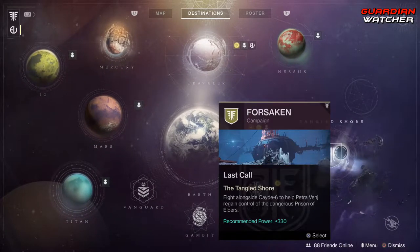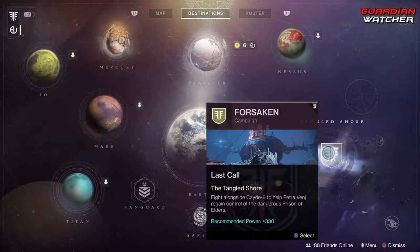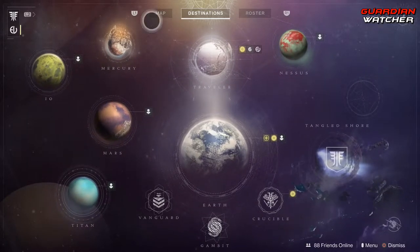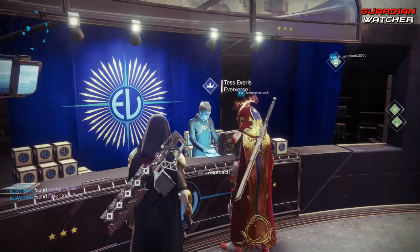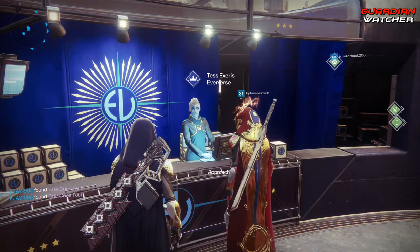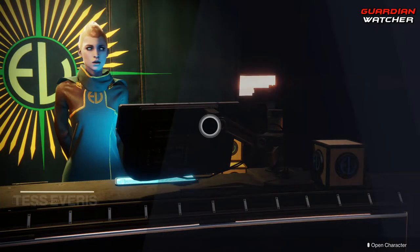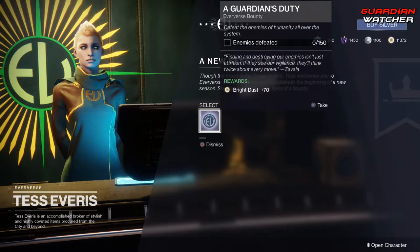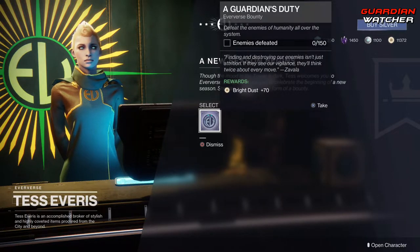We do have the Tangled Shore available to start the campaign — you can start it at 3.30. Let's go ahead and see what Tess Everest has at the Eververse this week. We get an Eververse Bounty, which is pretty awesome. It'll give you 70 Bright Dust.